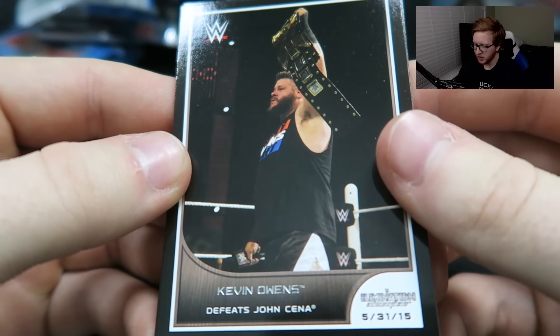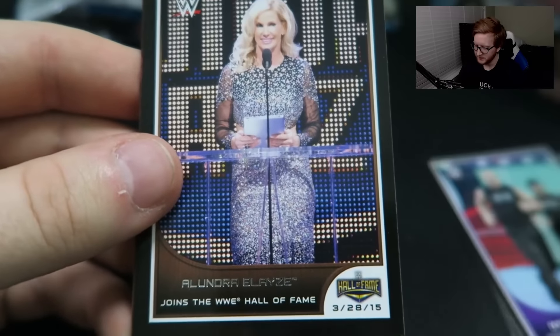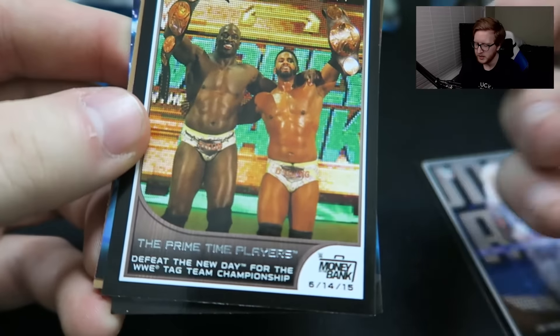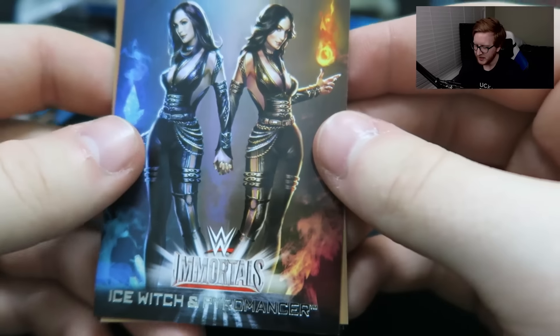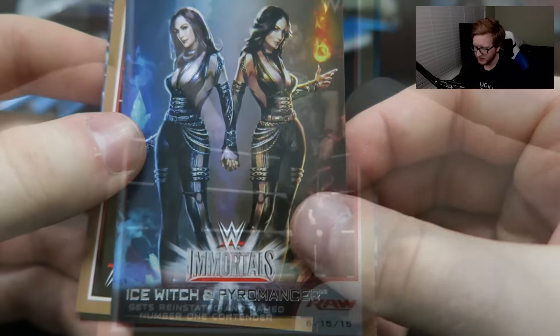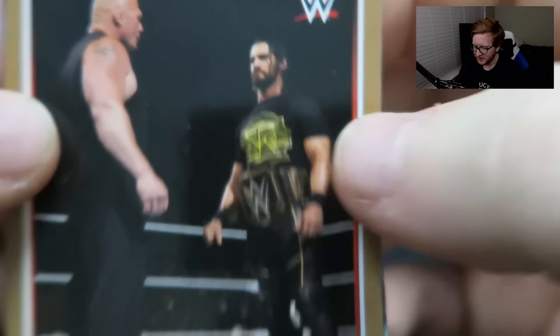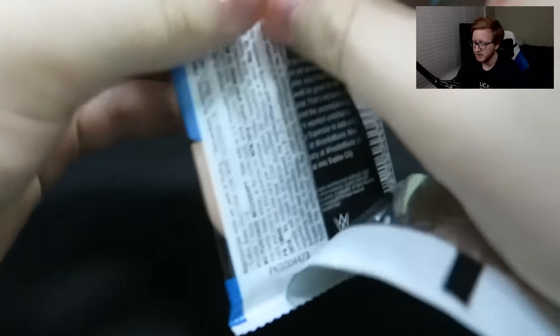Kevin Owens defeats John Cena — that's a good card. Degeneration X interferes with Sting's match — the crowd went nuts, I was there for that one. Alundra Blaze joins the WWE Hall of Fame — we just played a story on WWE 2K16 with her. The Primetime Players defeat the New Day for the WWE Tag Team Championship. A WWE Immortals card — Ice Witch and Pyromancer, I didn't even know these were a thing. Brock Lesnar gets reinstated and named number one contender. And a Daniel Bryan WrestleMania card — that's incredible, that's awesome! My man retired and we get a Daniel Bryan WrestleMania card. That's probably one of the best WrestleMania cards you could get out of this whole pack, and we pulled it.